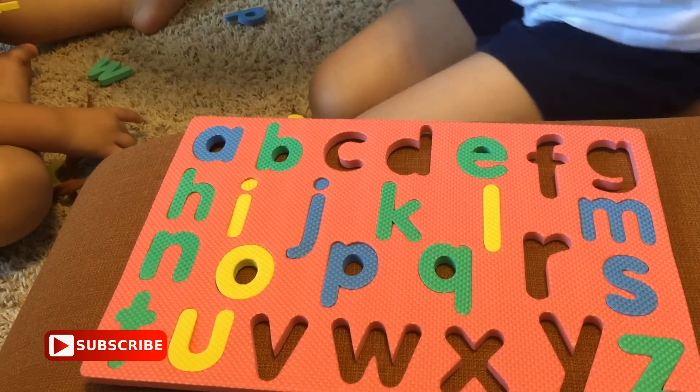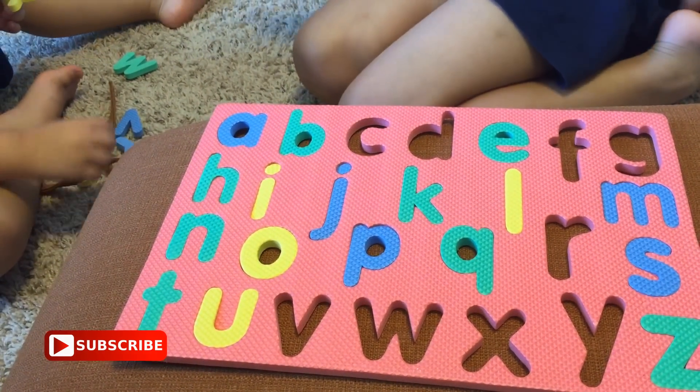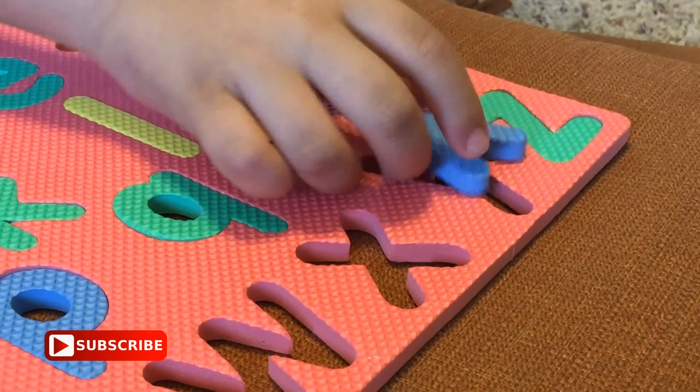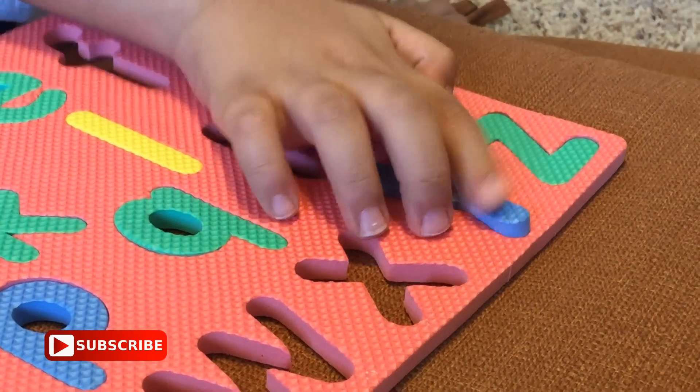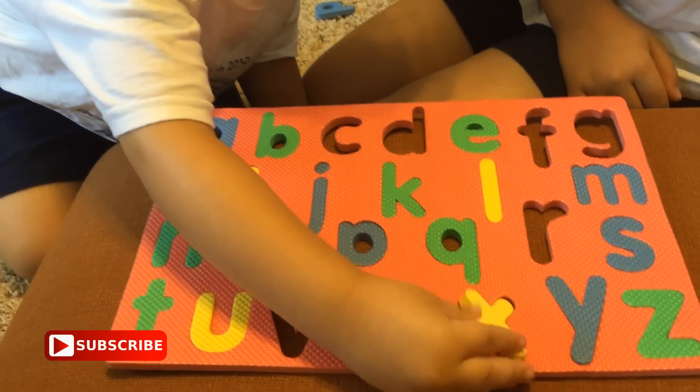Find the letter Y. It's something blue and it has two lines on it and one line in the back. Good job. Find the letter X — something that's yellow that Adam is holding.